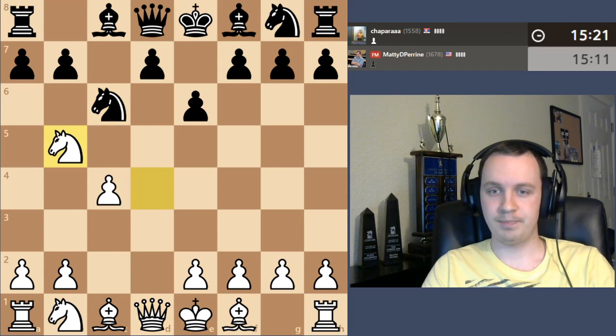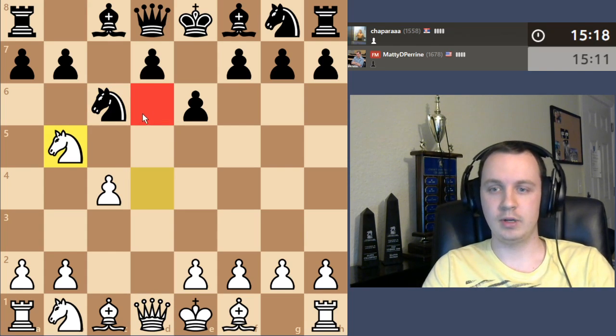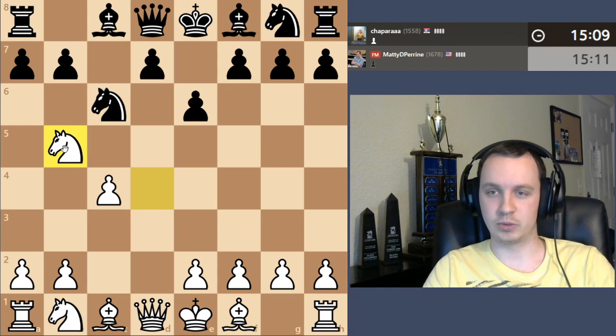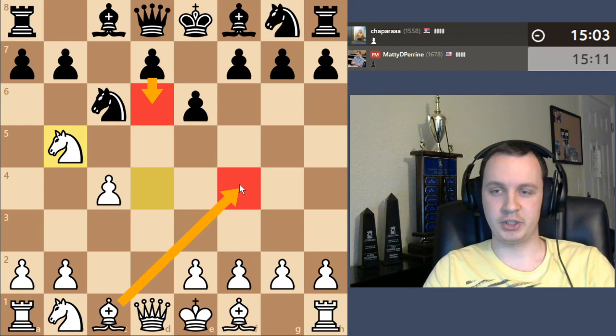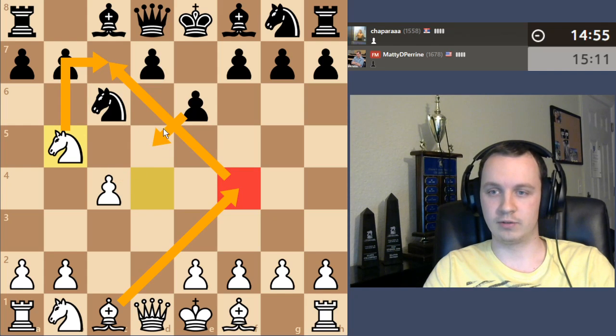I'm gonna go for the knight to b5 idea, just to aim towards d6, which is a bit of a soft square. Whenever black plays c5 and e6, the d6 square becomes weak and we can maybe pick up the bishop pair if we get a check on that square. If black plays d6, I might play bishop f4 and target that pawn. If black plays d5, we can maybe trade pawns and look for knight c7 checks.